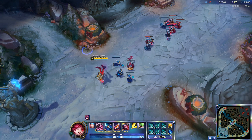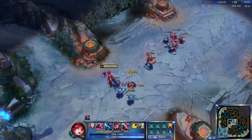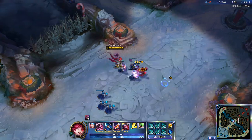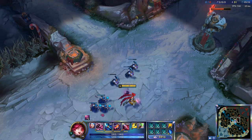Hi guys, Iternor here, and today I'm gonna show you how to player attack move like me. Of course there are like 4 ways to do it, but I'll just show you what I think is the best, especially for kiting enemies.